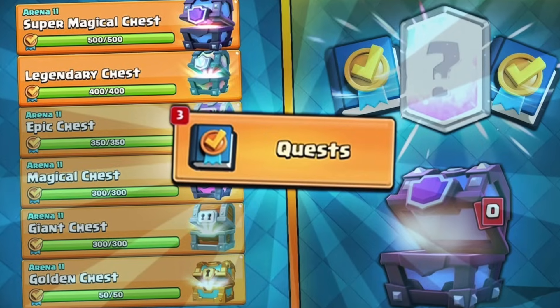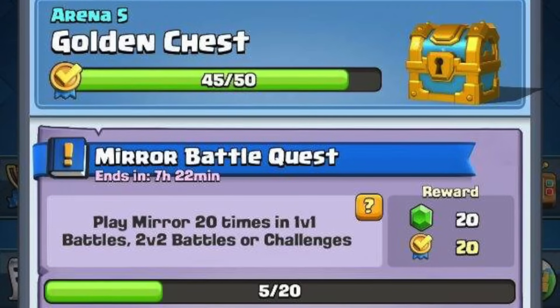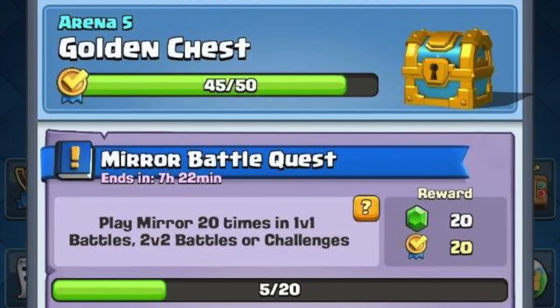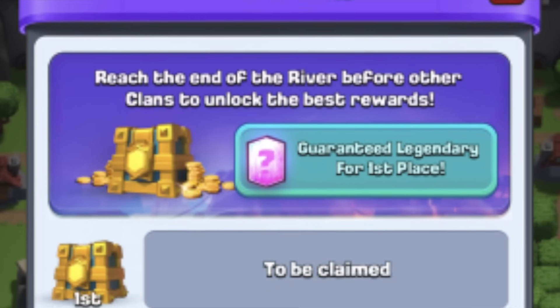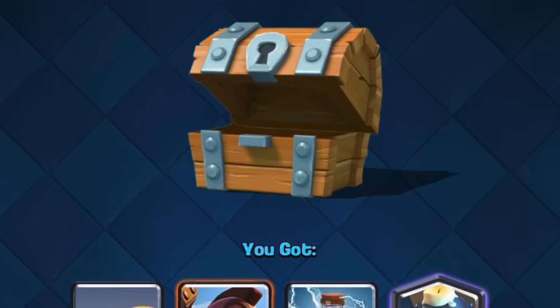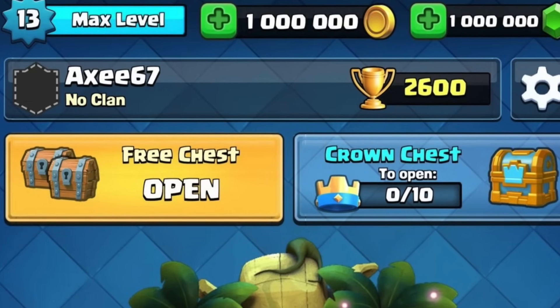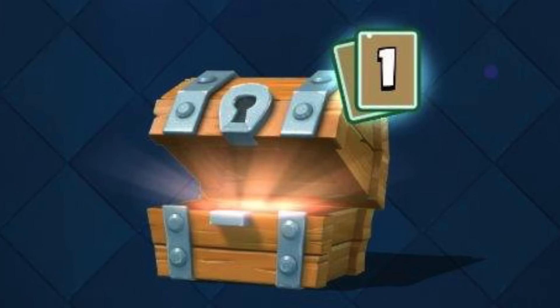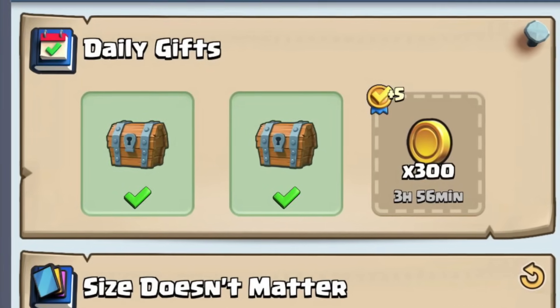Quests is pretty well known if you played before mid-2020. Quests were challenges you did for rewards, but they were removed and the new Clan Wars 2.0 was given better rewards instead. The free chest was a wooden chest you got twice daily — it wasn't actually removed, just moved to the quest tab under daily rewards.